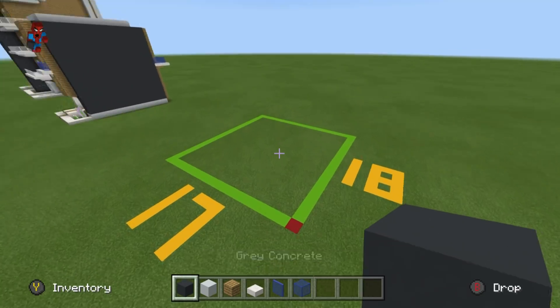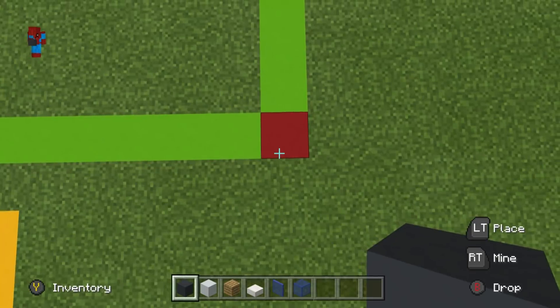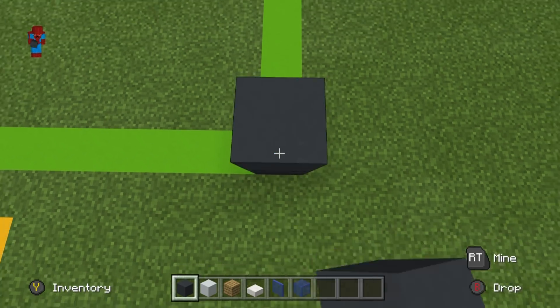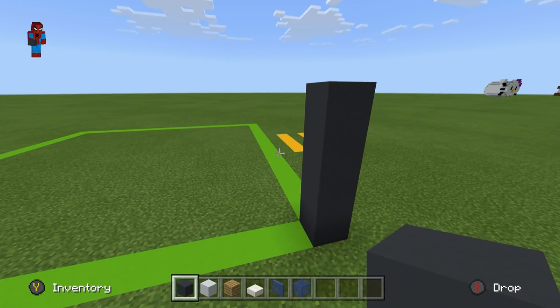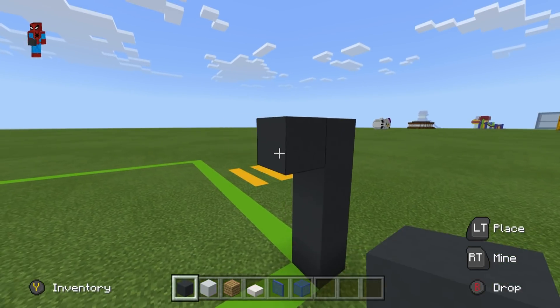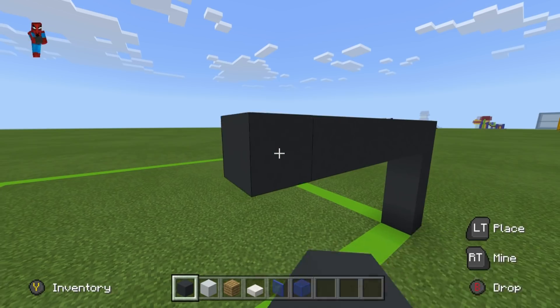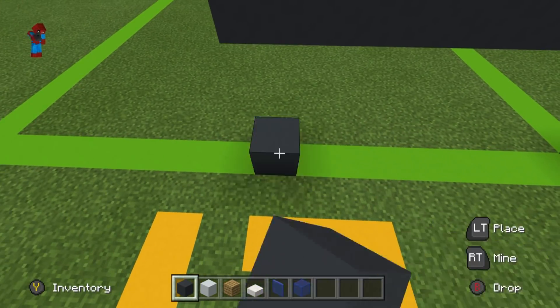If you make this grid in your world, begin on the front right corner. On top of that front right corner block, place four grey concrete coming up — one, two, three, four. Extend the fourth concrete left by eight — one through eight. And connect that eighth block down to the ground.